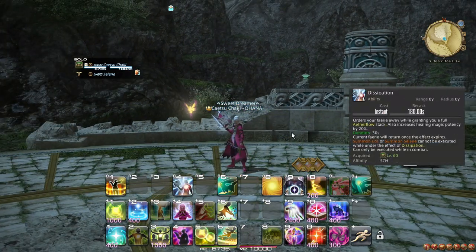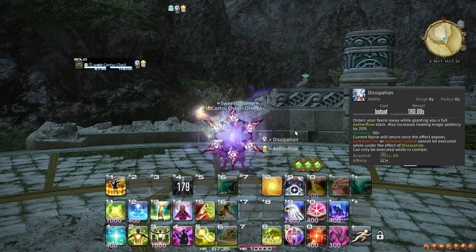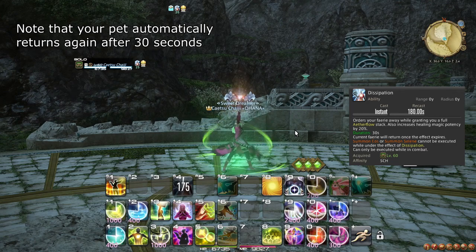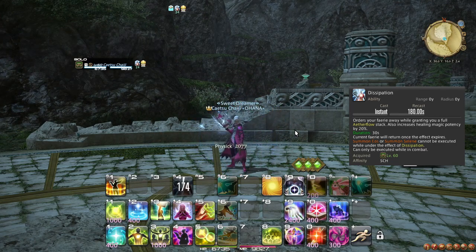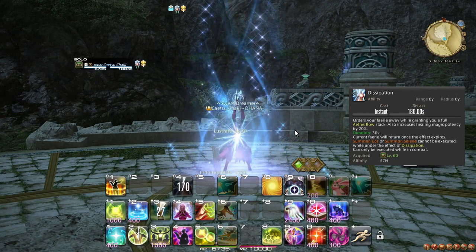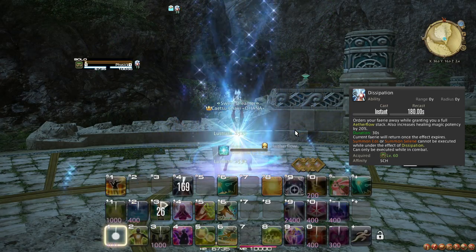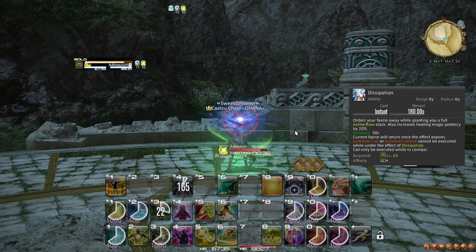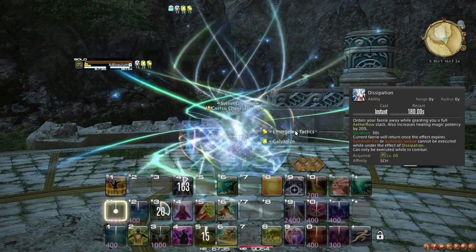At level 60, you learn the ability Dissipation, which removes your pet for 30 seconds, but also maxes out your Aetherflow stacks and increases your healing magic potency by 20% for the duration. Remember that healing magic potency only affects spells — meaning Adloquium, Succor and Physick — so while the boost sounds incredibly powerful, it is very limited in its usefulness.